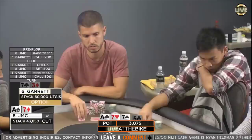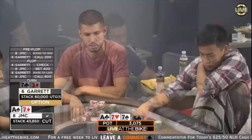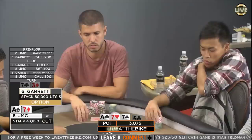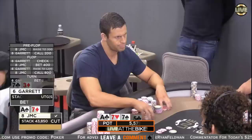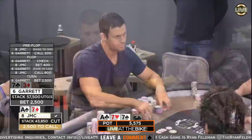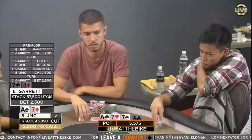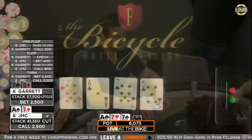How good is this guy running today? Turn is a 5. Watch out, guys — this is gonna be a massive pot almost certainly. $2,500 from Garrett. I think JMC should just call here; if he raises it looks way too strong. It's gonna be hard regardless for Garrett to get away from this hand, but a raise would look way too strong. So you want to just flat and do the same thing you would do with a hand like Ace-King or Ace-Queen here.